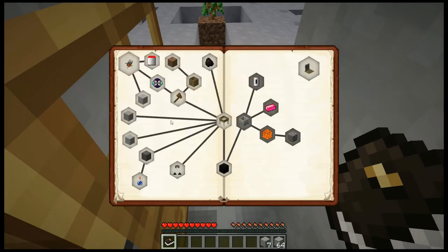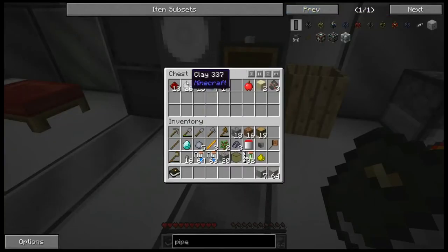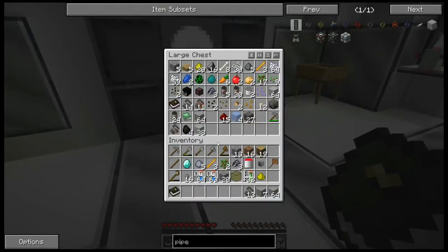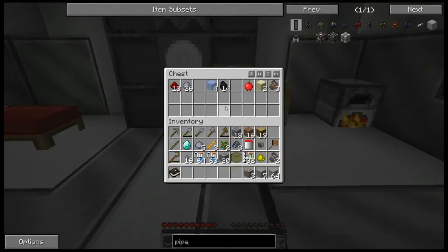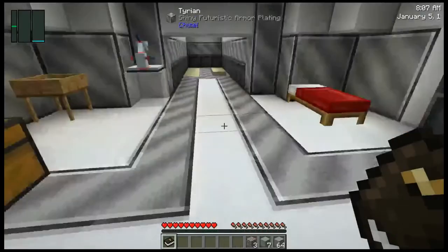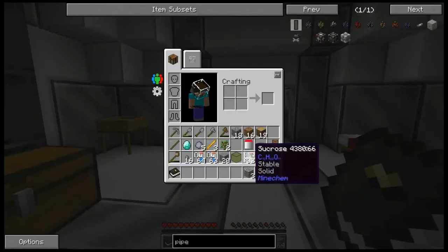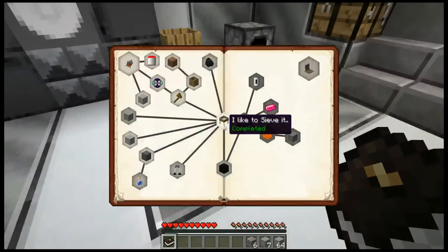We need some oak leaves, which means we need some shears. Here's the thing I wanted to show you — you get iron in this pack by sieving broken iron ore. You take the broken iron ore and you put it together like this, which right now is going to give me three iron. But you also get these — fallen meteor. And when you transform them, they get you 12 iron ore, which means three more iron. So this is super powerful and important.